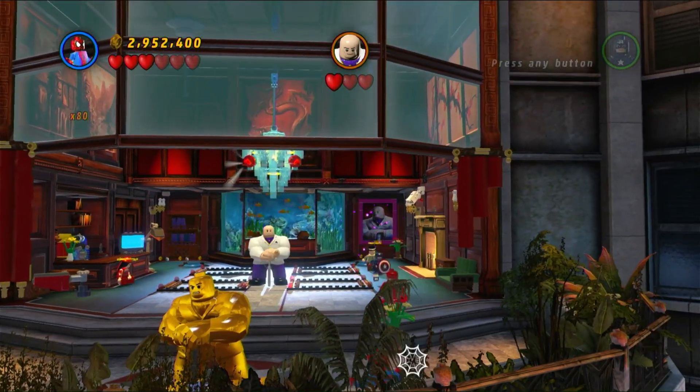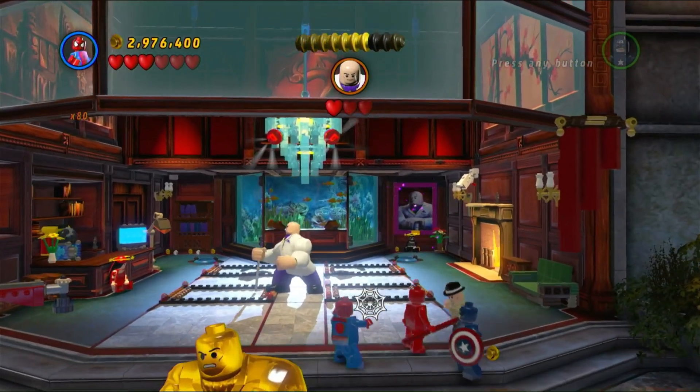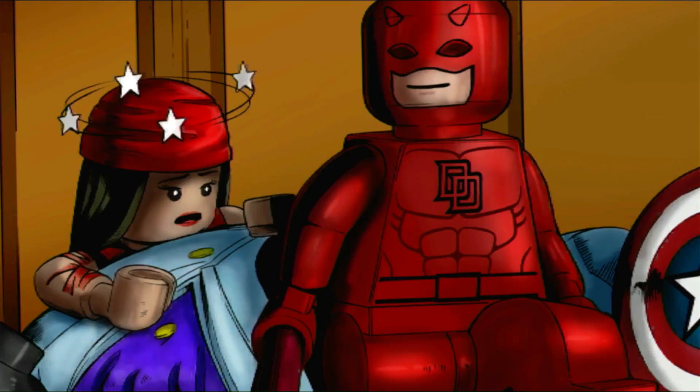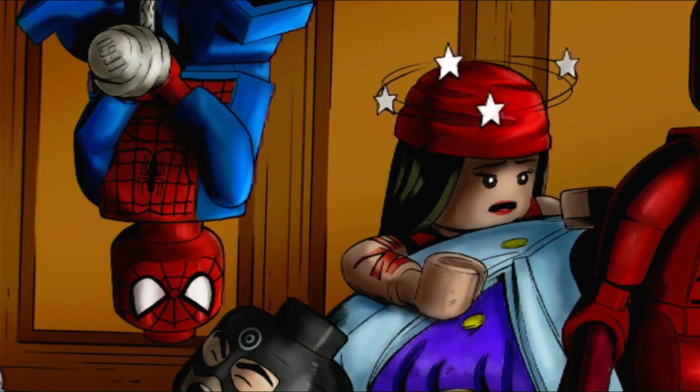For the final chandelier, use the sense ability to detect a set of grapple plugs up top, then use Spider-Man to pull them. Make sure you're standing far enough away that Kingpin doesn't knock you back, but close enough to hold on. Spam those grapple plugs to finish the fight.